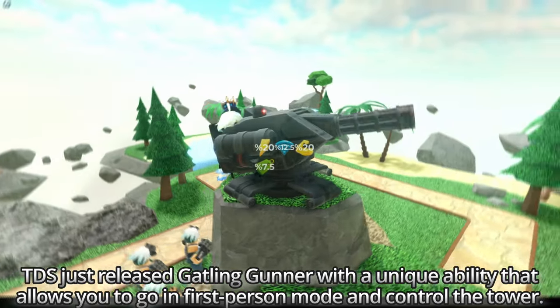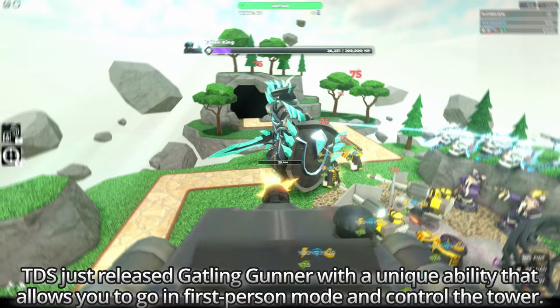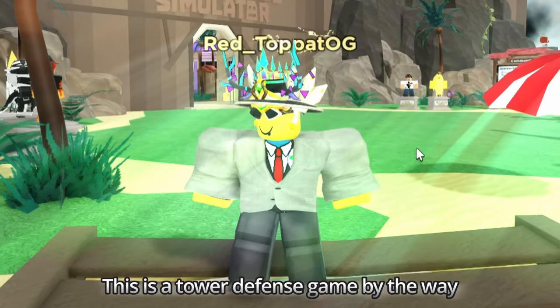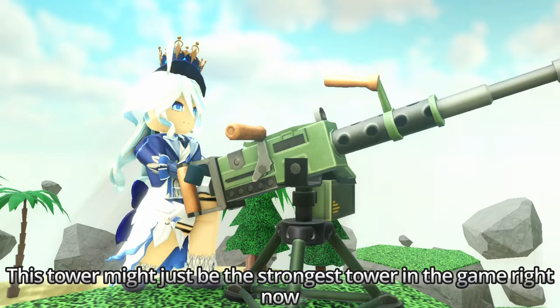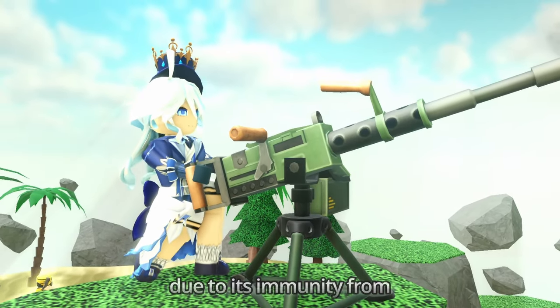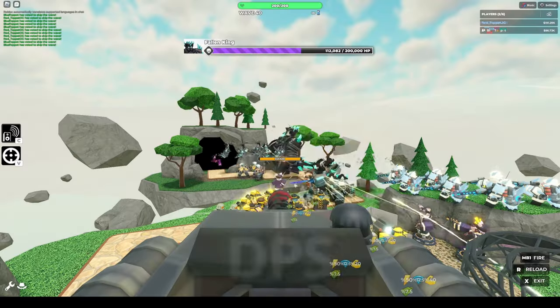TDS just released Gatling Gunner with a unique ability that allows you to go into first person mode and control the tower. This is a tower defense game, by the way. This tower might just be the strongest tower in the game right now due to its immunity from stuns, map-wide range, crowd control, and good DPS.